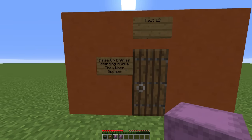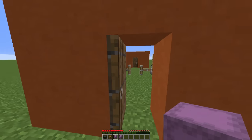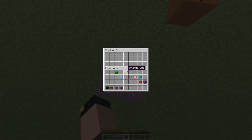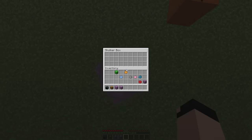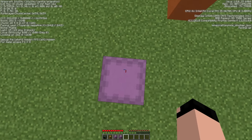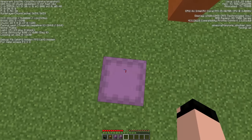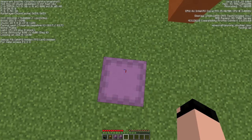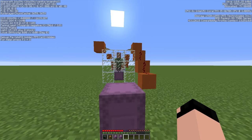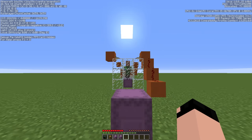Fact twelve: they raise up entities standing above them when opened. Let's just go on top of this chest and right-click to open it — you'll see it's raising me up. I believe it raises about 0.4 blocks. You'll see I start at a Y coordinate of five and it goes up just that small amount — 0.45 — which is one of the reasons why with a slab above the top half, they can still open.